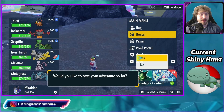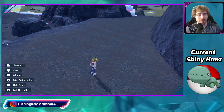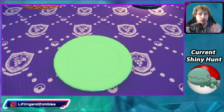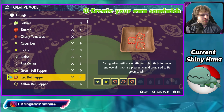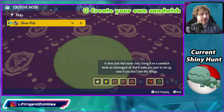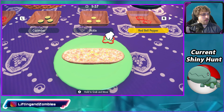First things first, let's drop a save — because if we don't get the shiny off this Herb of Mystica, we can reset the game and try again and get our Herb of Mystica back. Now let's make the sandwich. We're gonna need a lot of Red Bell Peppers, 1 Cucumber, 1 Pickle, and 3 Red Bell Peppers. Then we use our Herb of Mystica — any combination besides Sweet and Sour. I'm going to do Spicy and Bitter, then add a pick. This will boost Encounter Power and Sparkling Power for Fire-type Pokemon.